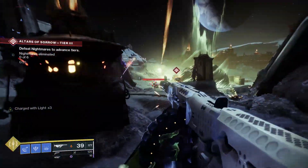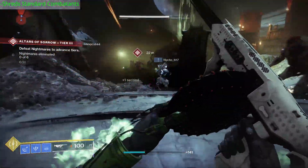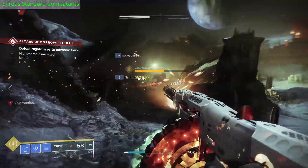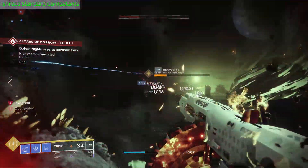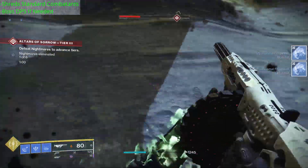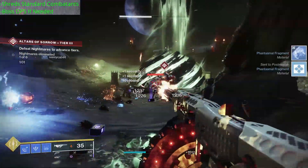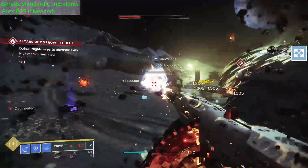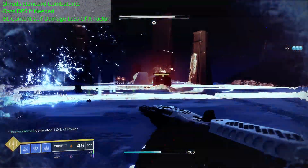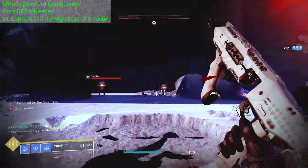In baseline content, Tommy's Matchbook is going to rip through just about everything — a 100-round magazine with a 100% damage increase means trash adds die almost immediately and major targets melt down really fast. For boss damage, while it may not be the best option you're carrying, it does a really nice job there as well. Most enemies in baseline content aren't hitting hard enough to make the self-damage a serious factor, especially on a Warlock where you can drop a healing rift and keep your health topped off while firing.